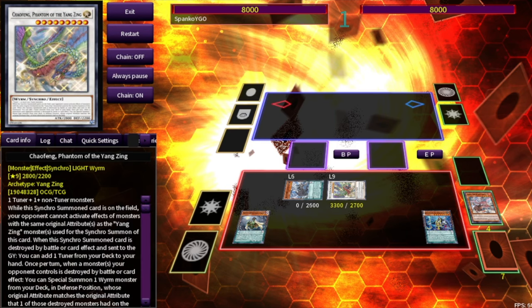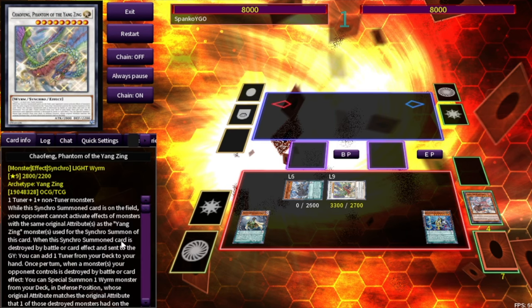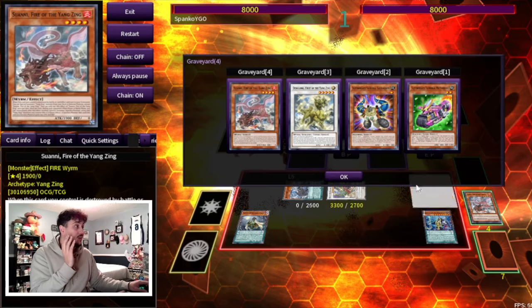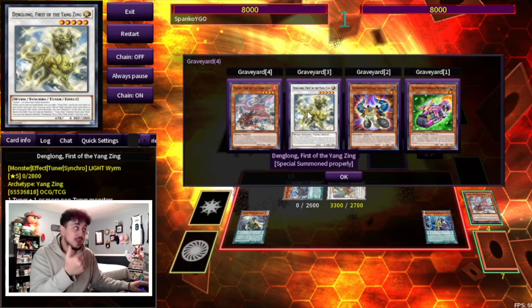While this Synchro Summoned card is on the field, your opponent cannot activate effects of monsters with the same original attribute as the Yang Zing monsters used for the Synchro Summon of this card. Why is that insane? Because if you look at the graveyard, we used a LIGHT Denglong and a FIRE Yang Zing. That means we're locking our opponents out of every single fire monster in the game — Fire King: goodbye. Rescue Ace: goodbye. Snake Eye: goodbye.